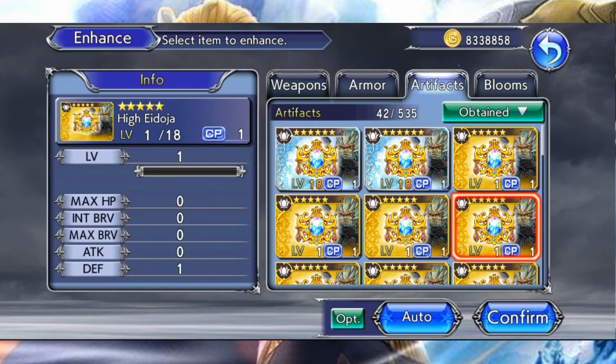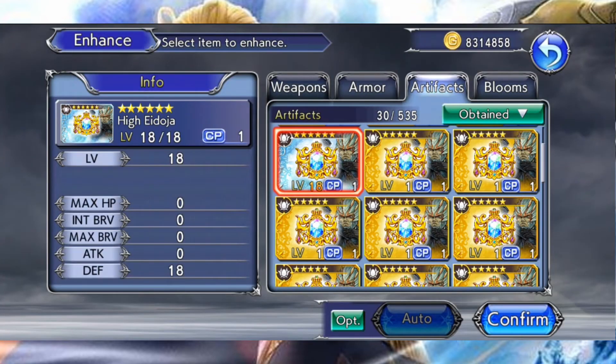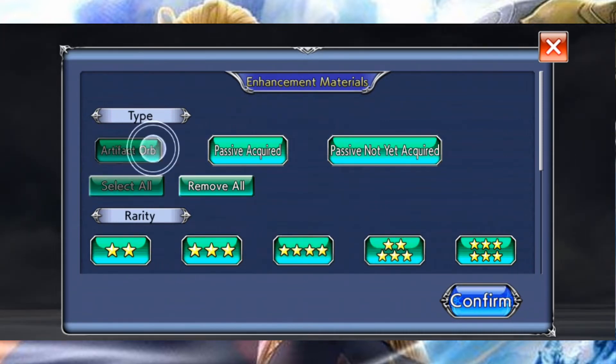Le bouton auto vous permet très rapidement de sélectionner au maximum 10 artefacts et de les améliorer en quelques clics, c'est très pratique pour gagner du temps. Et c'est avec le bouton options que vous allez pouvoir définir les différents paramètres pour cette fonction automatique, à savoir est-ce que j'utilise des objets de rareté différente, ou est-ce que j'utilise des orbes ou pas.